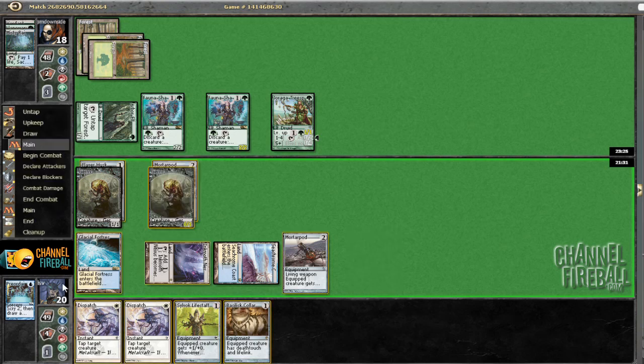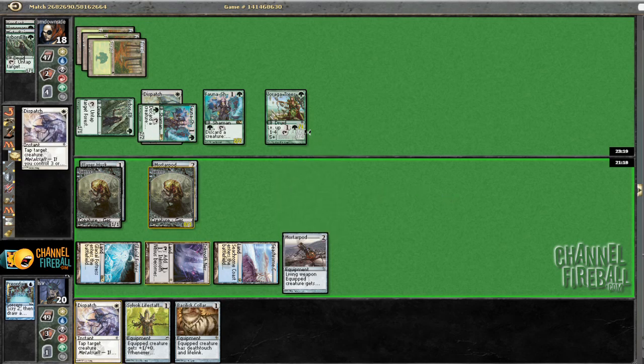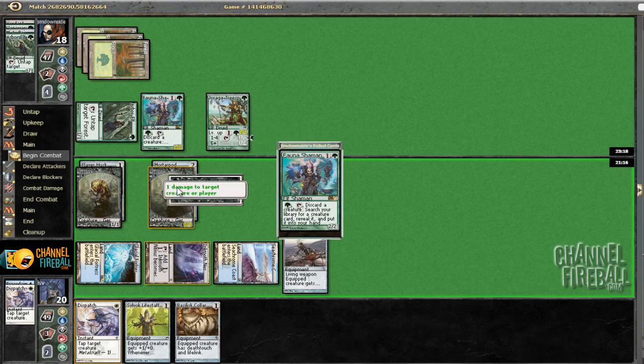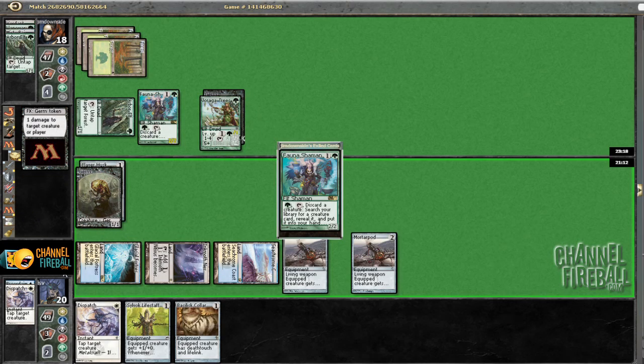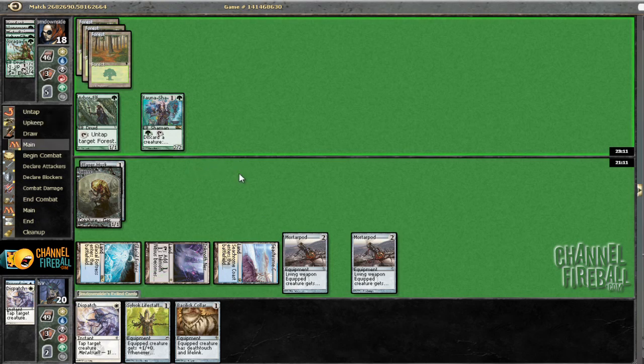If I pass the turn and he doesn't activate Shaman, then he gets two activations of it. So I'm just going to Dispatch his Fauna Shaman now. He's going to activate it, I'm sure — discarding that to get a Vengevine. And I'm going to kill Jraga Tree Speaker. I guess I didn't need to kill it that instant, but he's not going to be pumping it regardless. So I should have just blocked Vengevine with it. Now he's going to Fauna Shaman, discarding Vengevine. I think I'm still going to Dispatch the Fauna Shaman — I'm not that worried about Vengevine. If I draw a Paladin I can just go off, and even then I've got Basilisk Collar, Suvak Lifestaff, Mortar Pod, so I can kill a lot of things.